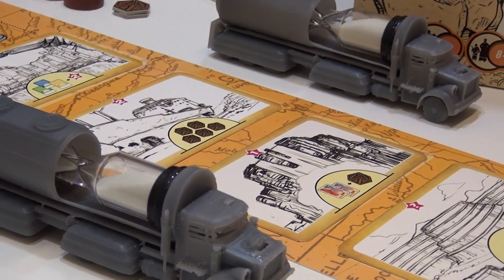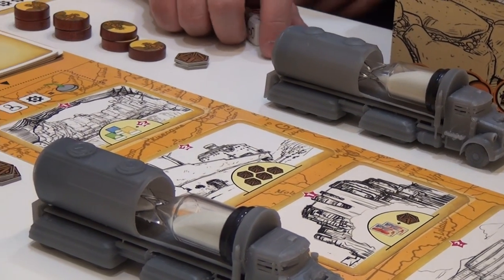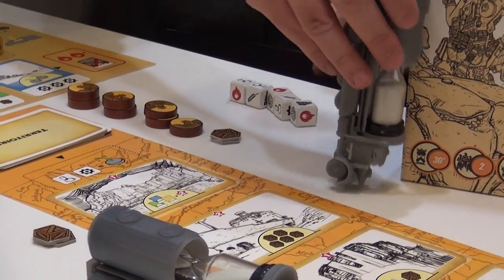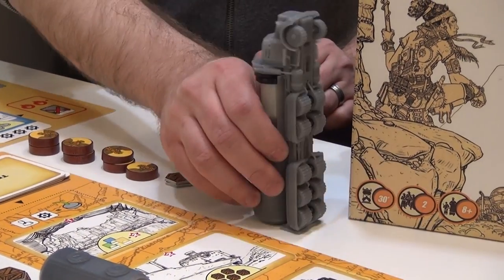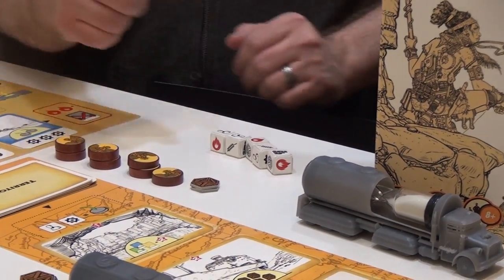Everybody's got about 90 seconds of time that they'll be able to work with over the course of the game. You get to put the sand timer down from time to time, but it only stands up this way, so you'll always be working down your time.